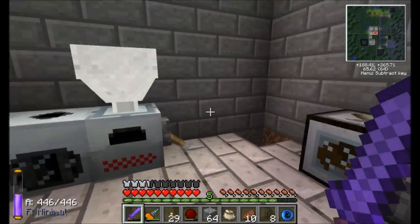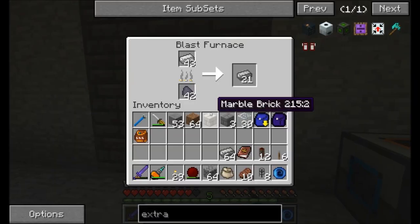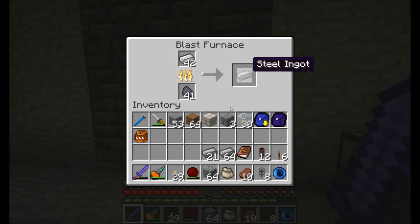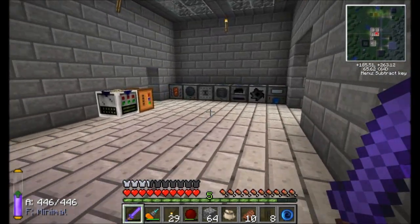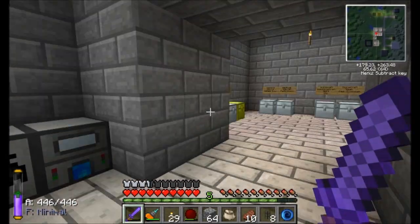Hello everyone, this is Direwolf20 and welcome to episode 24 of Direwolf20's Let's Play series. I'm just logging in and checking out my steel production. We've got a lot of steel cooking up — all these steel ingots cooking up from the iron. We use about one iron and one coal coke per process and you get a good amount of steel one for one, so not too bad.